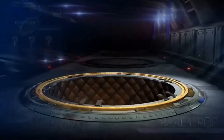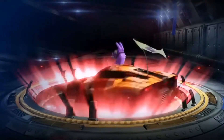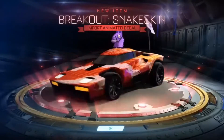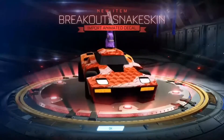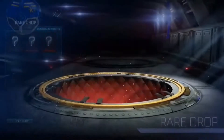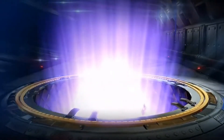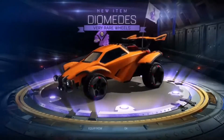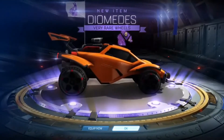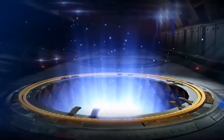We're going to hop into the rare drops — hopefully we can get something insane, very rare or import, I would be happy with. Let's go. That's actually the best type of thing you can get — Breakout Snakes again. Doesn't look too great but it is a non-crate import, which sells for a little bit. Hopping into another drop and we get a very rare. These are non-crate very rare wheels, sell for about 50 to 70 credits right now.